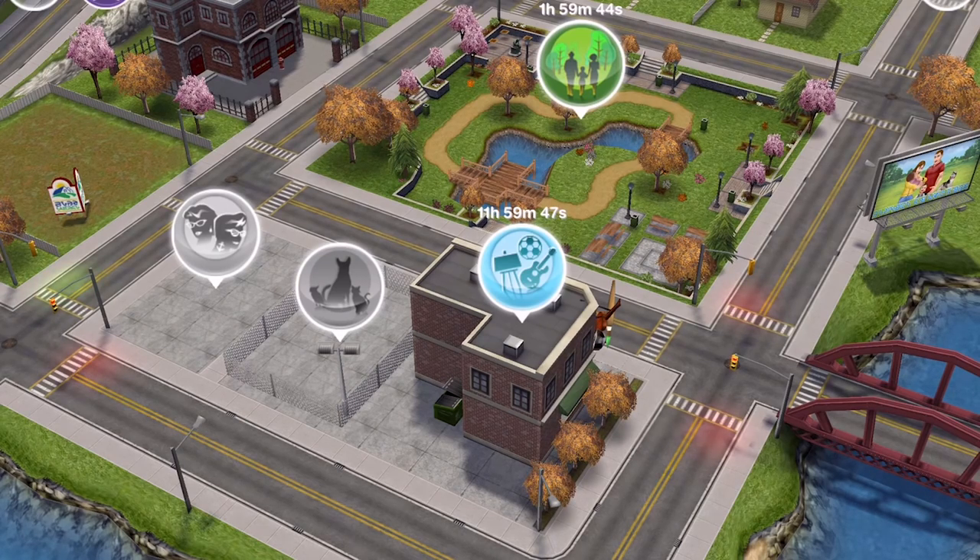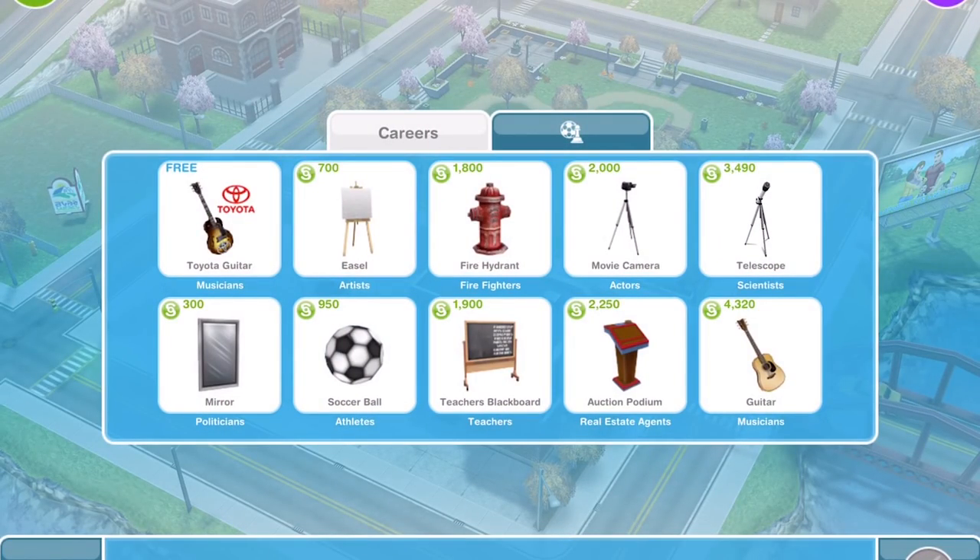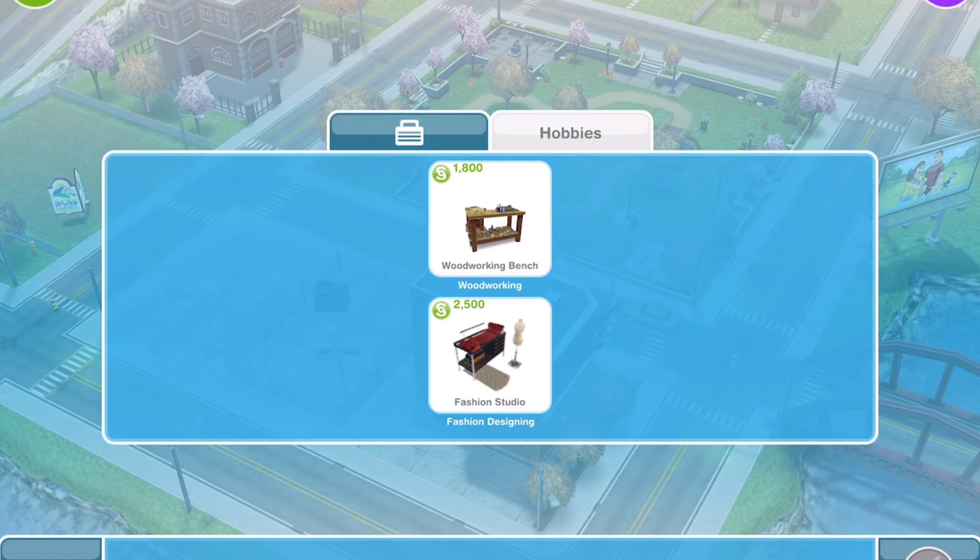To take part in this event you will need to go over to the promotions store and in the hobbies tab buy yourself some fashion studios. I would suggest as many as you possibly can afford, and get as many sims as you have got spare completing this hobby.